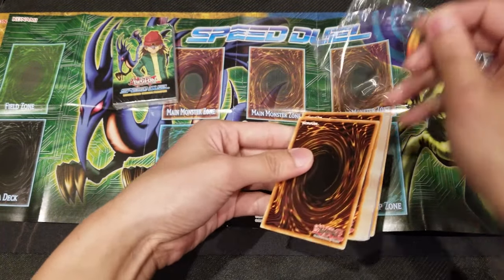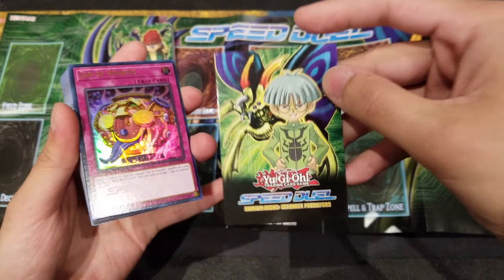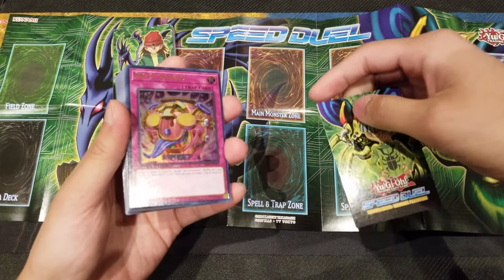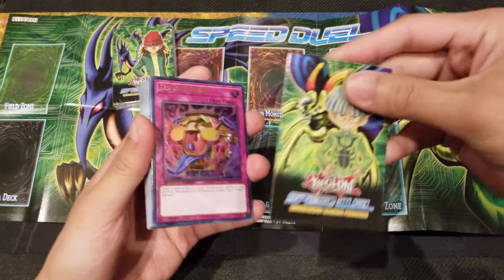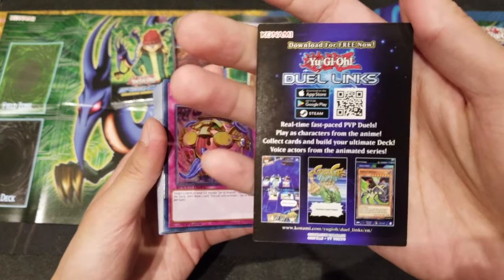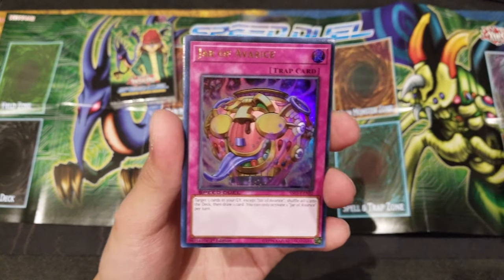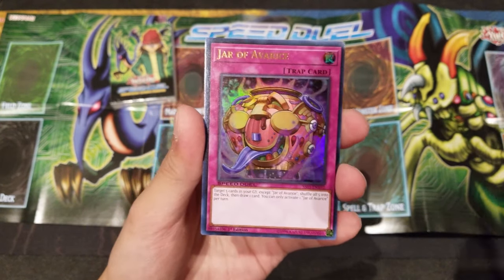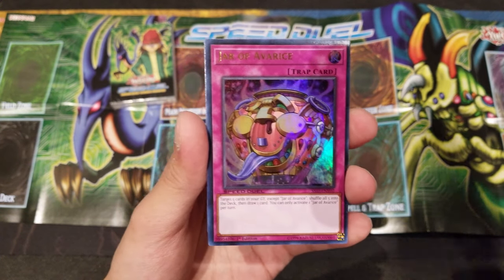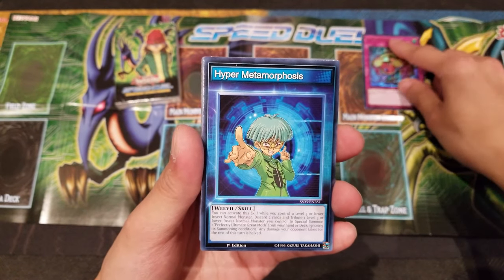Comment down below which deck you prefer or which character you like more — Weevil Underwood or Rex Raptor? So right here we got a card. They use the packaging like last time with the starter decks — a card bar box that wraps around the starter deck. First of all, with our Ultra Rare from the set: Jar of Avarice. Jar of Avarice is really good — you just target 5 cards, shuffle them into the deck and draw 1 card.